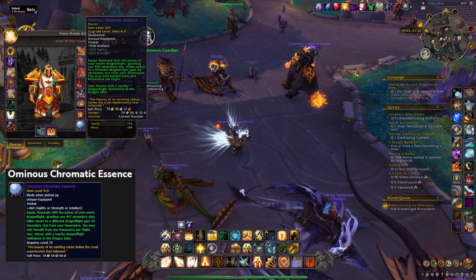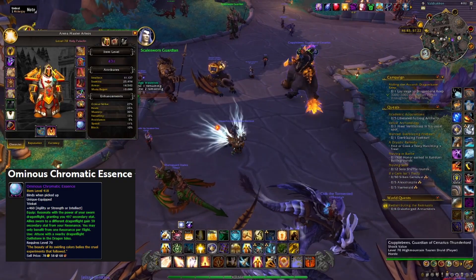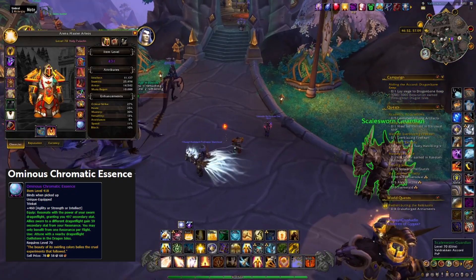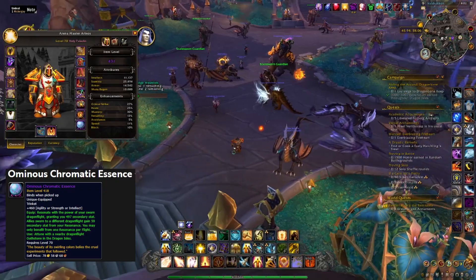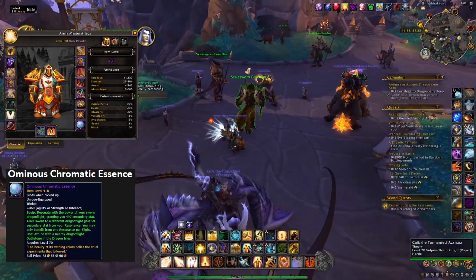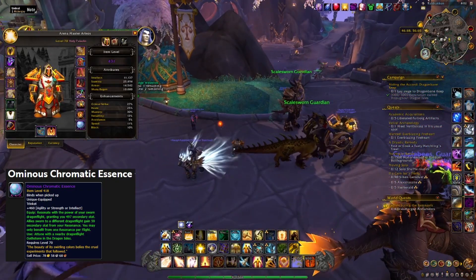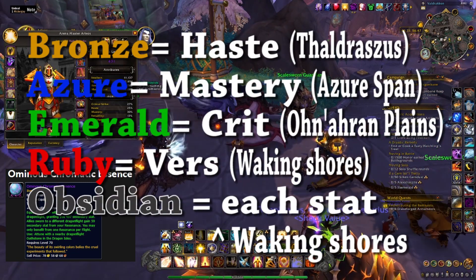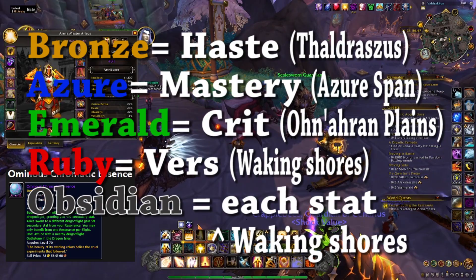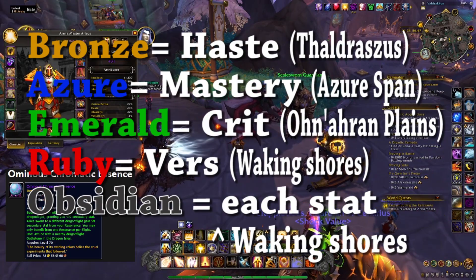In order to actually get the benefit of this, you do have to go and attune it. And if you remember when you were doing the quests — if you've completed all of the storyline — you go around and free the various Dragon Shrines. This is where we need to go to attune them. I'm going to put the coordinates up for each different place that we need to go, but we've got a few different options.